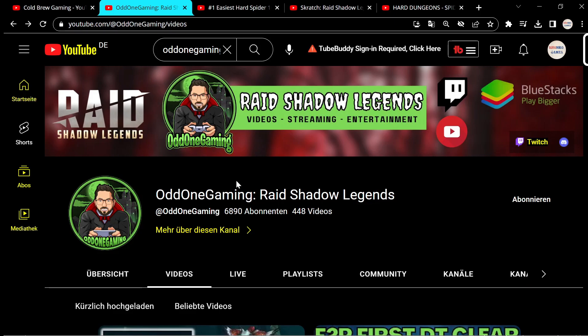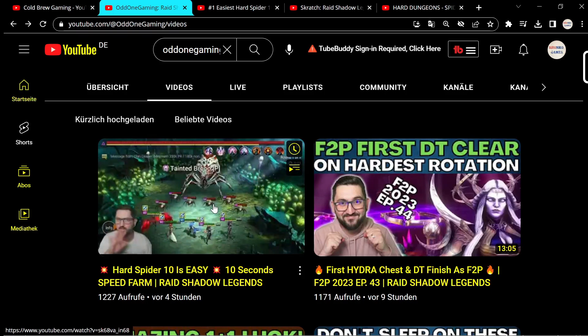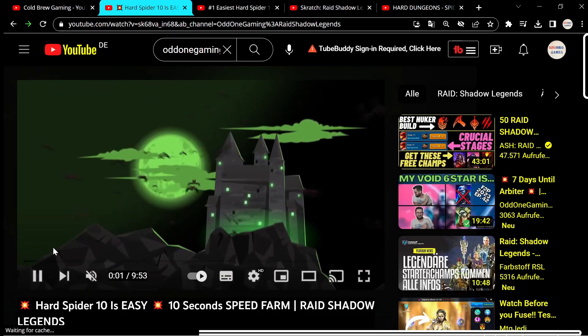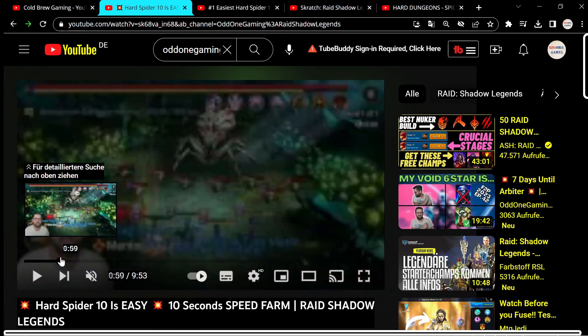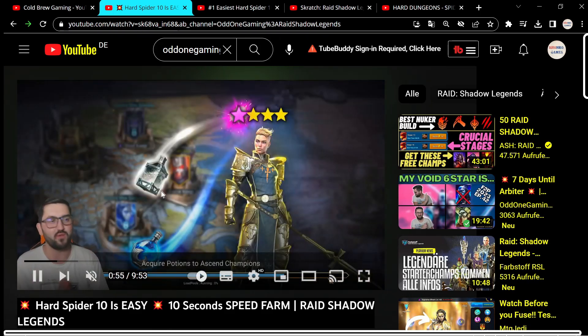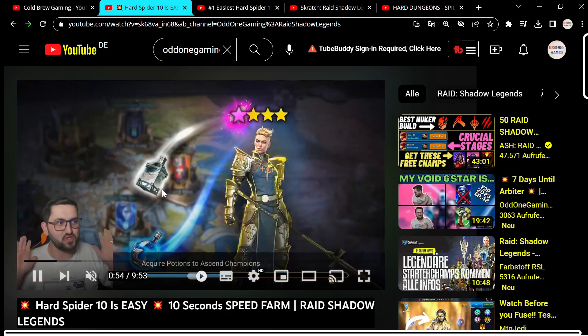Next on the list we got Odd One Gaming - he came up with a really nice one. We got Trunda, Lydia, Coldheart two times, and the Arbiter. That's looking like a comp everybody could have - of course not everyone has Trunda, but if you have her you can do stuff like that. Decreased defense, everything set up - boom boom boom, dead!